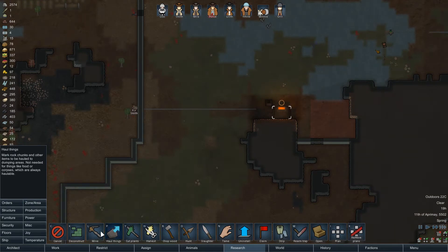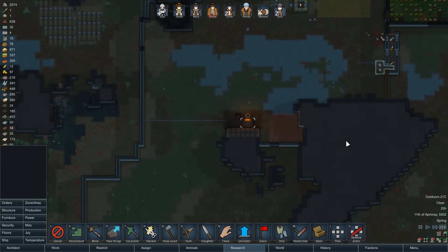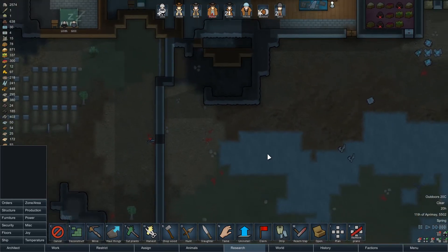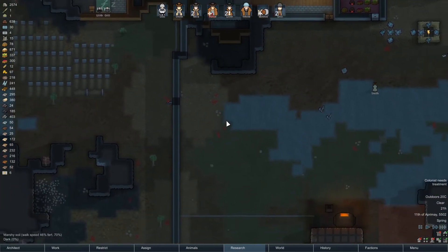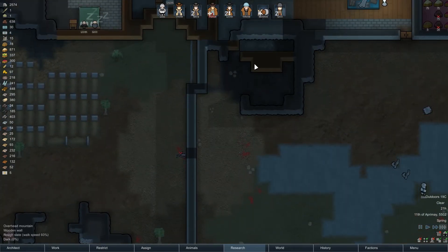We should probably go ahead and mine out this source of easily accessible steel that we have. Maybe it's also time to think about building a proper prison somewhere — maybe right here, and use this backspace as well a little bit.